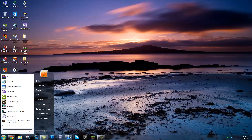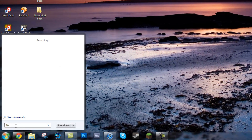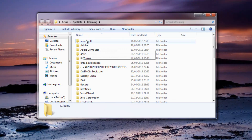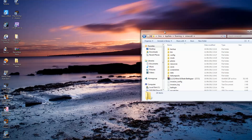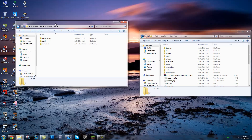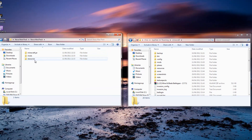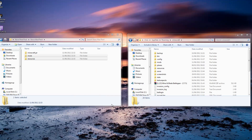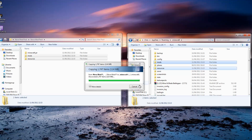Next, go to Start, type %appdata%, hit enter and it will bring you to that folder. Open your .minecraft and pull that screen over to the right hand side. Now open your Nova mod pack — you'll see there's a Minecraft.jar, mods, and resources. In your .minecraft, copy the mods and resources folders into it by highlighting them both, right clicking, hitting copy, and pasting them into your .minecraft.